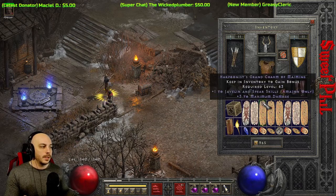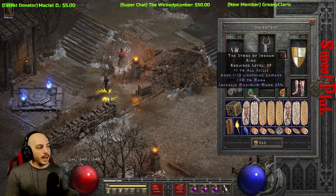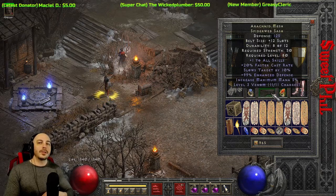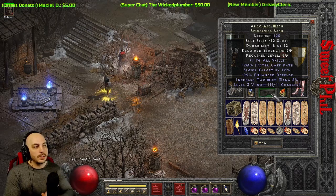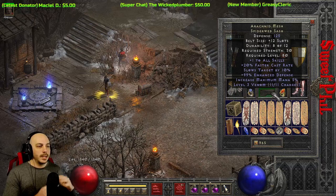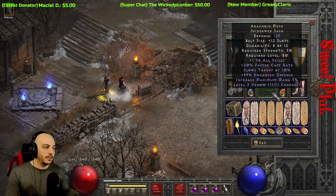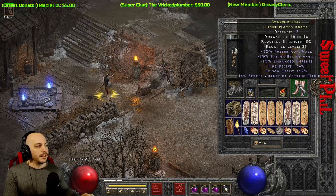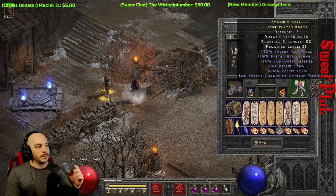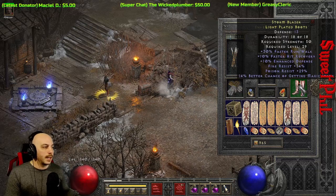For the rings, I went with a Stone of Jordan on one side and a BK ring on the other. You could go with two Stone of Jordans or two BK rings — both would be perfectly fine. For the belt, I decided to use Arreat's Mesh for the one to two skills to boost damage even higher rather than using a Razortail. Also, when you throw Plague Javelin, it really doesn't go that far before the Javelin disappears, so piercing doesn't matter as much. On the boots, I went with some rare boots with faster walk/run, hit recovery, Magic Find, and fire resist.